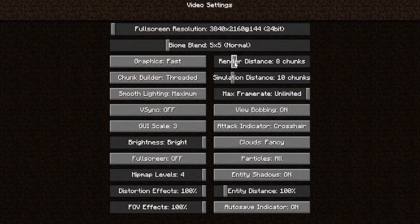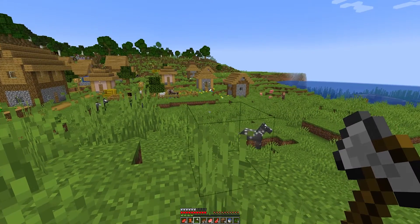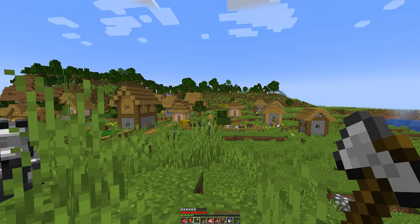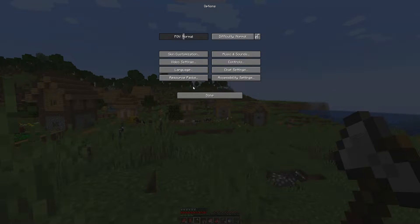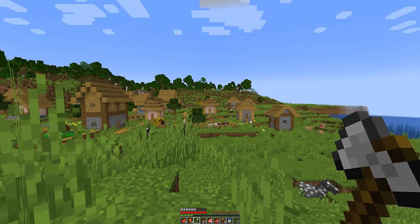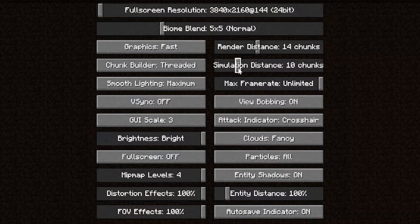Back in the settings, I'm going to move the render distance back up to about 14. The simulation distance — you can turn this down as well. This controls how far away animals move. If you don't want animals moving in the distance, you can turn this all the way down. You can see some animals in the distance just won't move — they stay still. You can leave that if you like, or simply turn it back up again so animals in the background move. For the best FPS, I recommend turning this down.